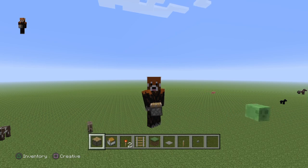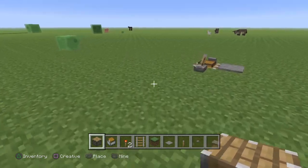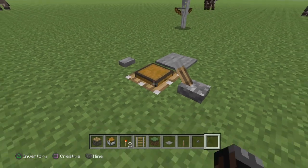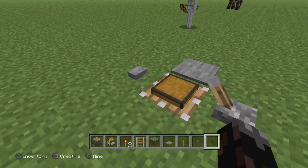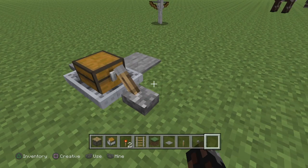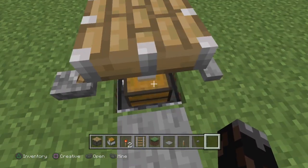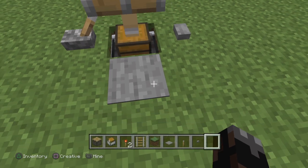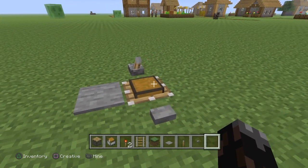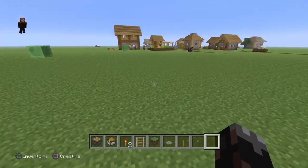What is up guys, darkbeast here, and today I'm going to be showing you how to make a piston chest. If you're wondering what that is, this is what it is here — basically a chest in the ground that you can't open unless you either pull a lever or use another mechanism to access it, or it gets pushed up and you can open it that way. It's quite cool to have in your house.